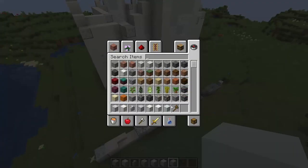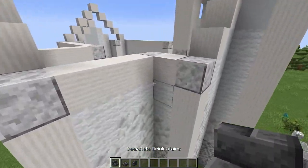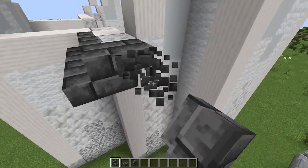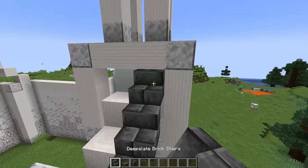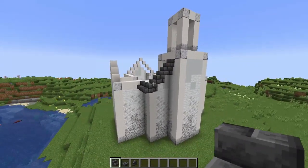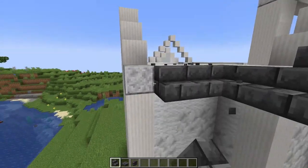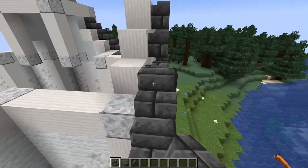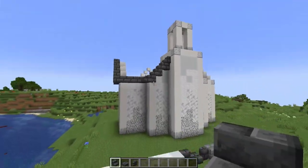Now we're going to start building up the roof. We're going to get rid of these blocks and start building the outline with our deepslate bricks. It's a very simple roof — we're just going to go along like this, but instead of using upside down stairs as you would normally, I'm going to be using walls because I just think it gives it a little bit more shape. We're just going to go up like this and as you can see it looks pretty decent — it adds a little bit more interest and depth to the roof. The only difference at the top bit is you just want to place a slab like that. Let's add this outline to the roof around the entire build.